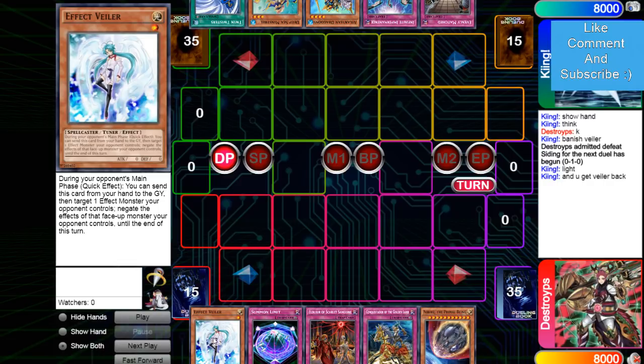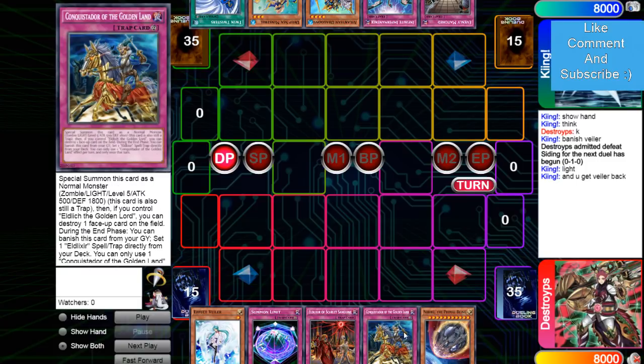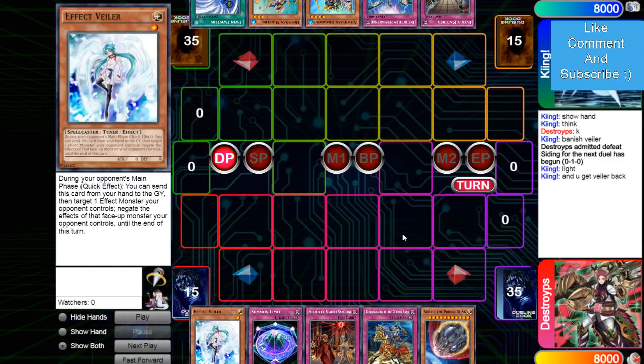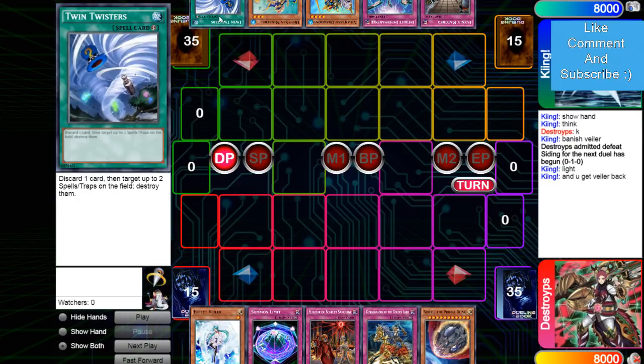The opening hand in this game is Valor, Summon Limit, Scarlet, Conquistador, Nib. This is exactly what you want to see when you're playing the pure build. I don't know if he's playing Karee Bandit or anything for a starter, but this is enough to lock someone down. And then he opened Evenly in Perm Dragoons, Minstrel Twin.